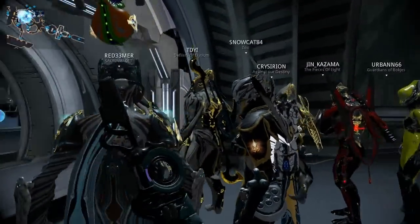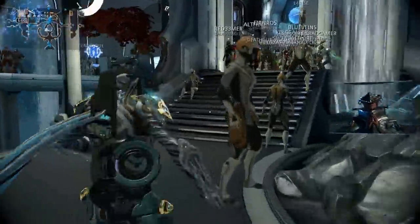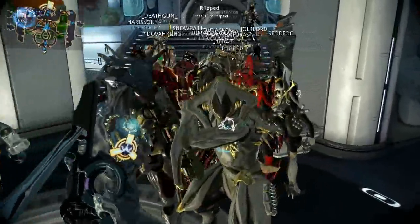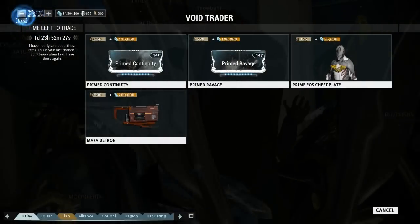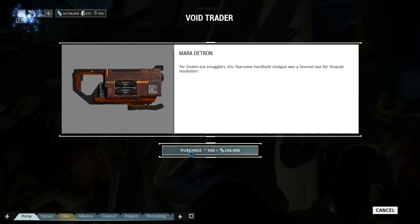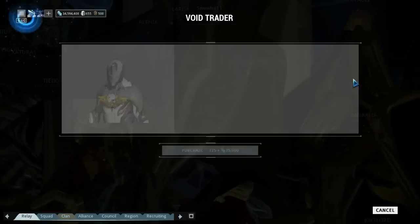Why is everybody standing out here? What you're looking for is the void trader — there he is standing on a little platform. You can't get to him. In here, what you're looking for is this. He also seems to sell a Prime Eos chestplate.